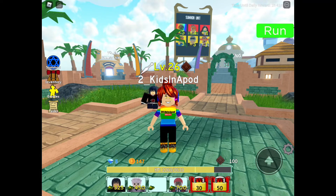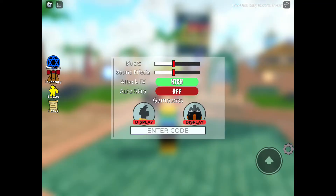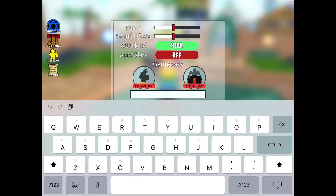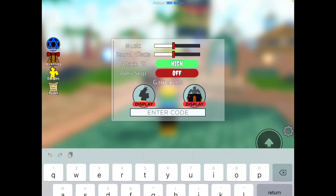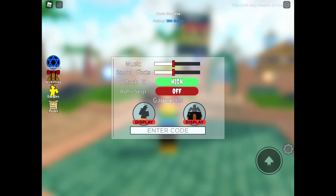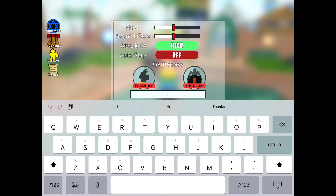To redeem the code, all you have to do is click the settings icon on the right bottom corner of your screen. Type in all small letters: E-A-S-T-E-R-C-O-D-E-2-1, 'eastercode21'. That gives us 150 gems and that is the newest code.